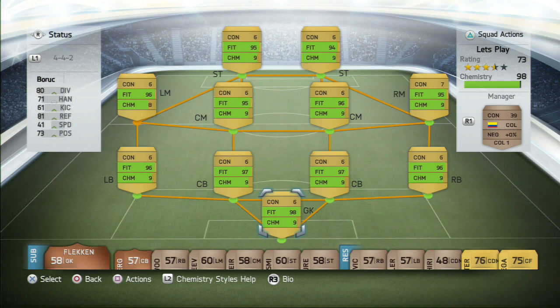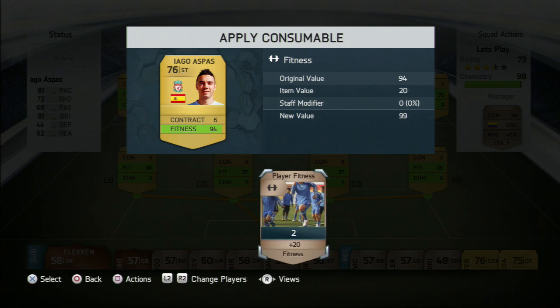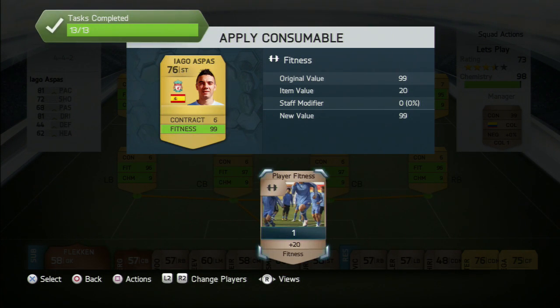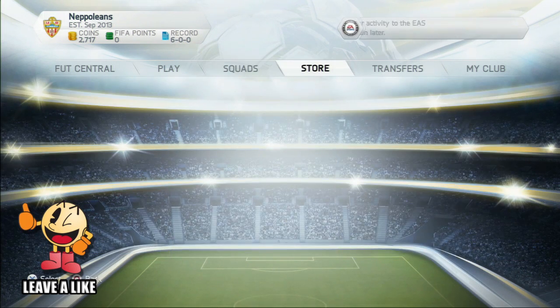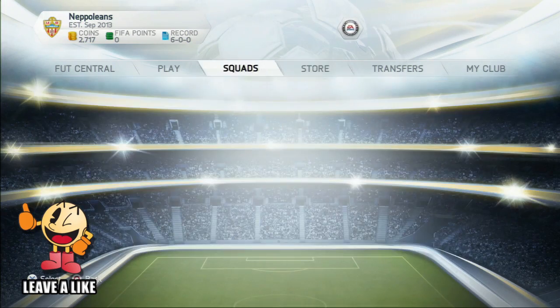To complete the manager tasks, I need to apply a fitness item. The guy with the least fitness who's important is Aspas, so we apply the fitness contract to him and that's all the tasks completed. Now the manager tasks are done, we get that free gold pack and we're going to go straight away and have a look at it. Hopefully we'll get something nice - a player worth 3 or 4k would be nice. In the 5k packs, I recommend you actually open the 5k packs simply because you get fewer non-rares in there.